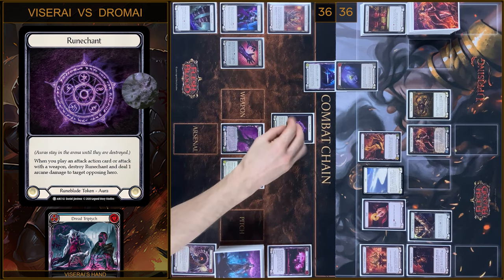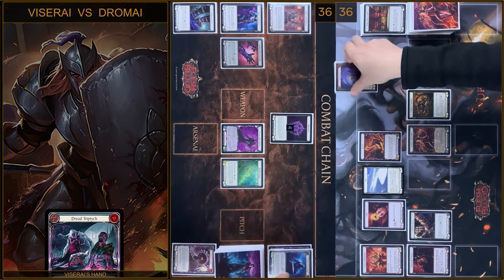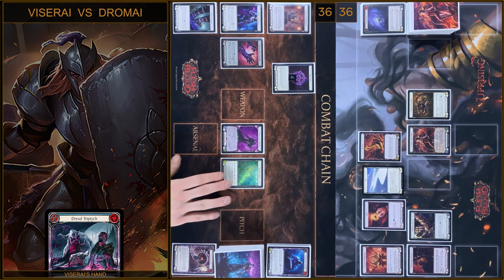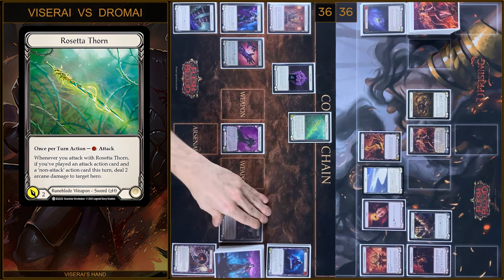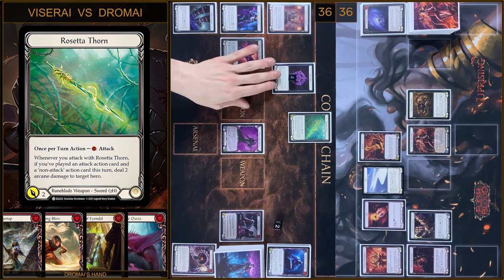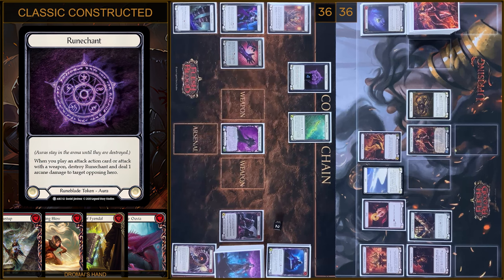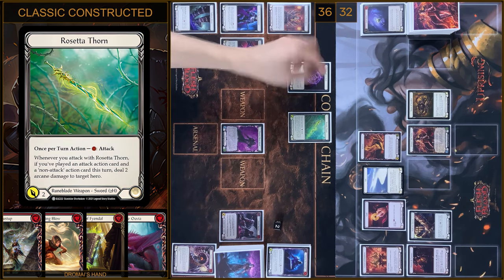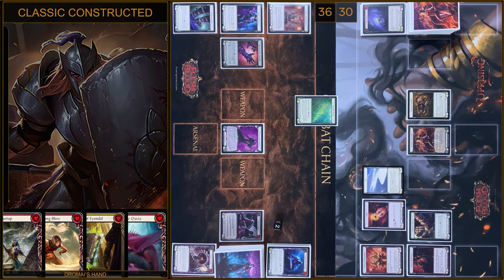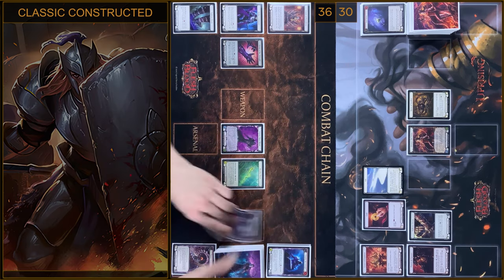I will create 2 more enchants. Then I will play Rosetta — I pay 1, 2 floating. At first it will be 4 Arcane damage. I take 4. I will attack Kylo Ren, and it will be 2 additional damage to your hero. I take 2. That's all, passed to you.